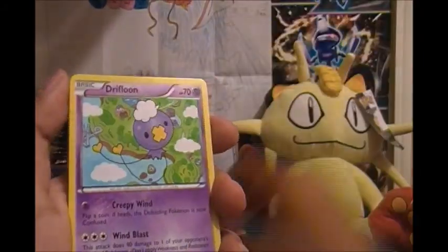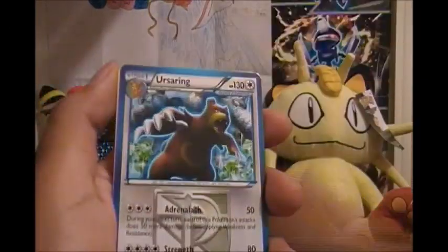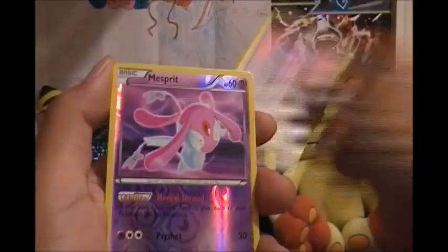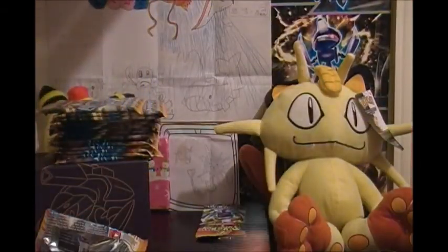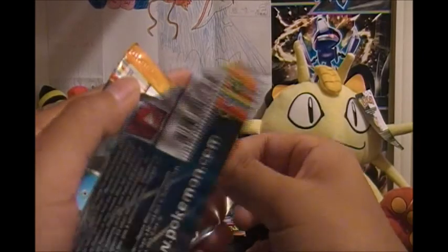So let's see what we got this time. We got Aerodactyl, Drifloon, Kingdra, Scrafty, Muna, Ursaring, Abomsnow, Porygon — we got a Mesprit reverse hollow, that's pretty awesome — and Salamence hollow. So that's pretty awesome. You know, I actually have like two of those, but you know, it's a hollow, so it's pretty awesome.